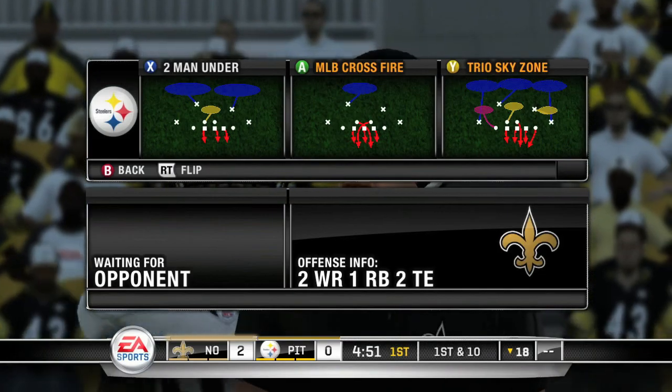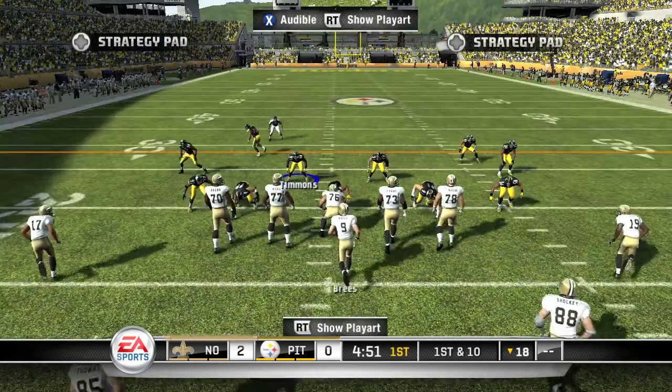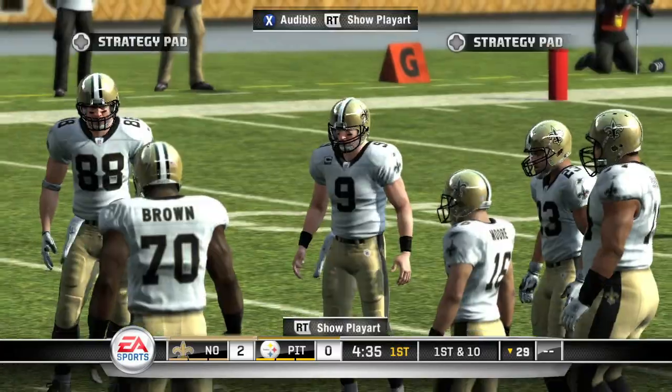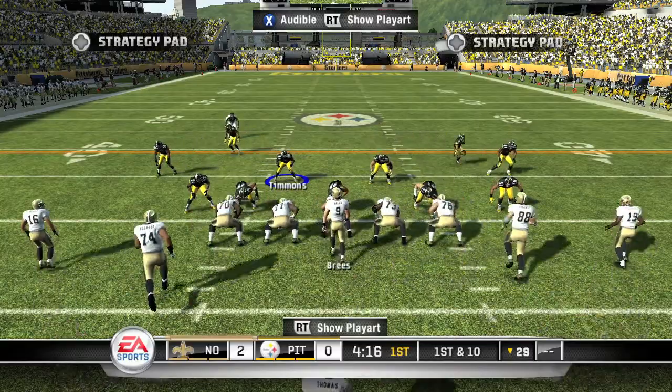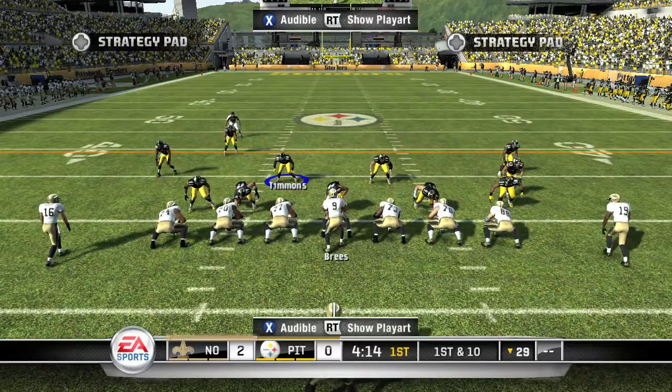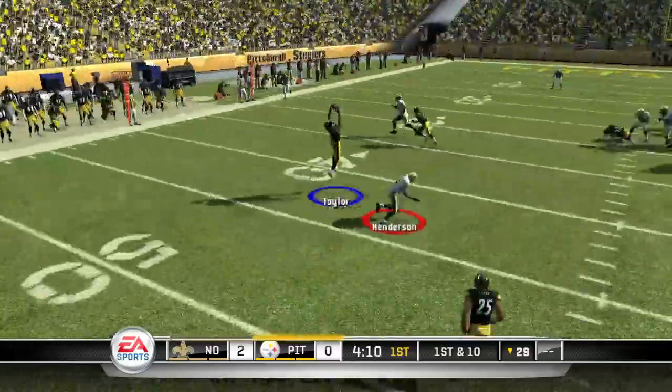I like using an inside cross where the B receiver is running away. Then on your first controller on defense, just pick any defensive play — I'm using an MLB crossfire. Snap the ball, throw to your B receiver, then hit B and move him out of the way.